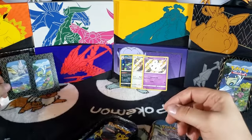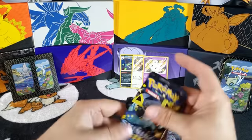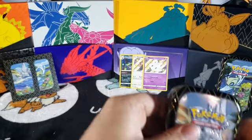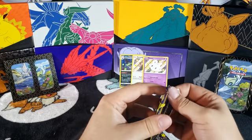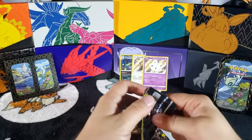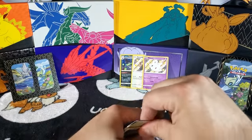Another Raikou coin, a Reshiram card, and two more Shiny Fates packs. I would love to see if the Shiny Fates packs now here would have a Charizard — I have not found the Charizard yet.